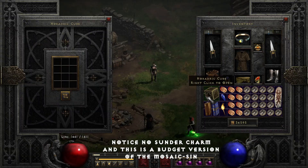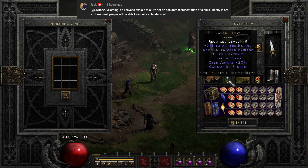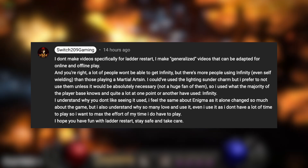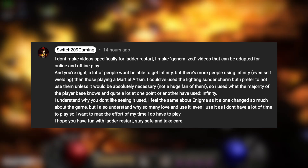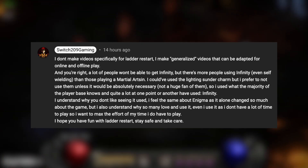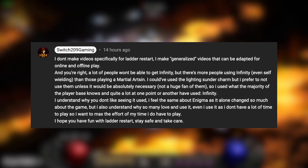The last video to fix was my testing of the dual Mosaic runewords in patch 2.6. Rick mentioned that he dislikes people using Infinity in videos demonstrating build guides, as Infinity is not something many people can afford or even roll during a ladder reset. My response was: I make generalized videos that can be adapted for online and offline play. A lot of people won't be able to get Infinity, but there are more people using Infinity — even self-wielding — than those playing as a Martial Arts Assassin. I could have used the lightning Thunder charm, but I prefer not to use them unless absolutely necessary. I use what the majority of the player base knows and has used — Infinity. I feel the same about Enigma, as it alone changed so much about the game, and I understand why so many people love to use it.